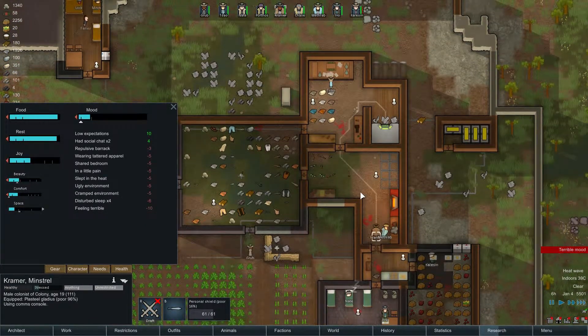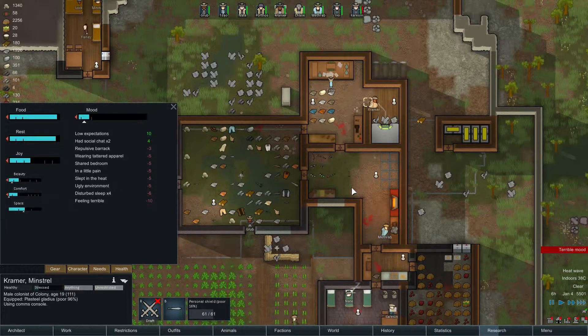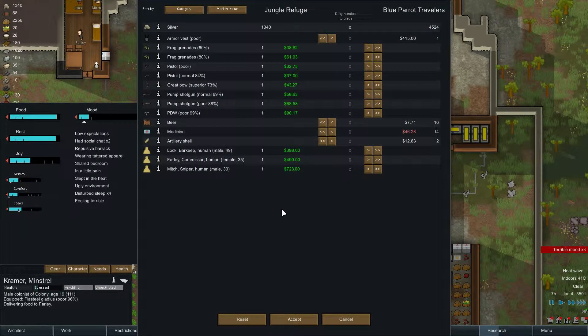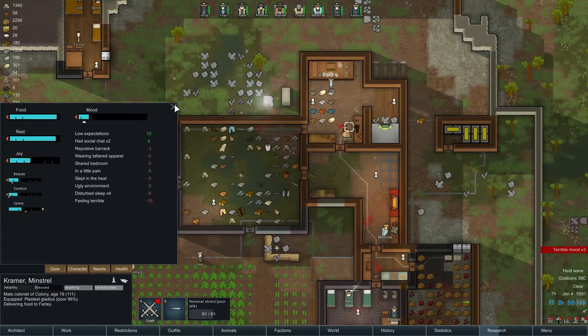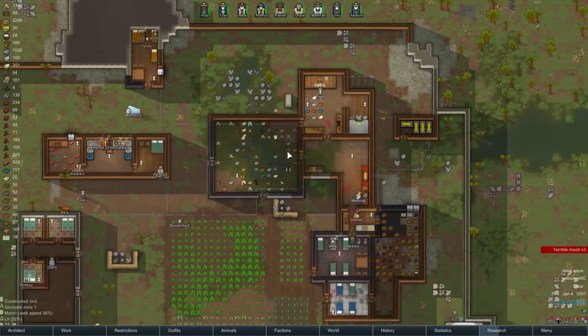Before we do this — Kramer, talk to the pirates, maybe they have something cool for us. Maybe we can actually buy a person. No — they're only selling stuff. We can sell them things. Get those frags. We're keeping the bow? Not really. Maybe that shotgun as well, and this pistol — you can sell those. Alright, we get a bit of money — it's fine.